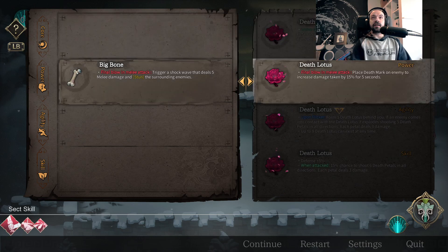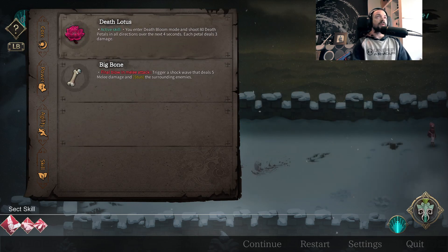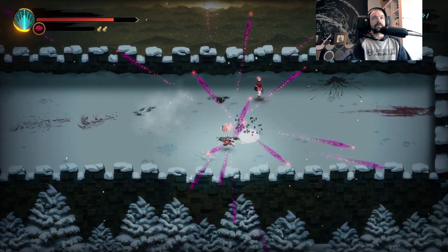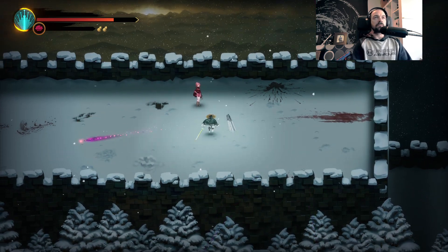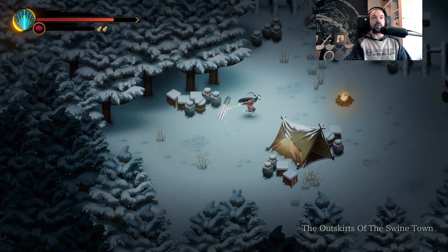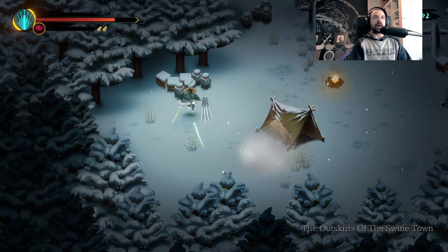I'm not entirely sure I like that, but whatever. I've had the flicker Death Lotus before and I like that — you enter Death Bloom mode and shoot 80 death petals in all directions over the next 4 seconds. So this camp — there's things that you can unlock as you go. Is there actually money in here?